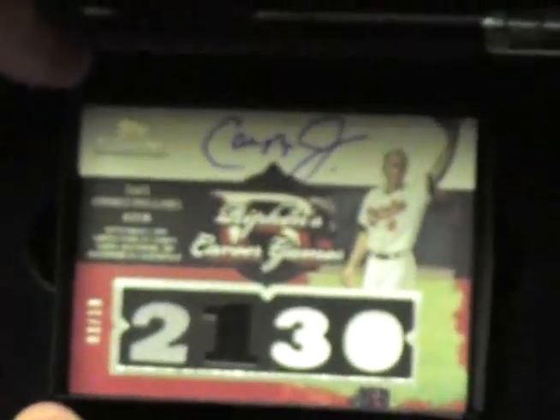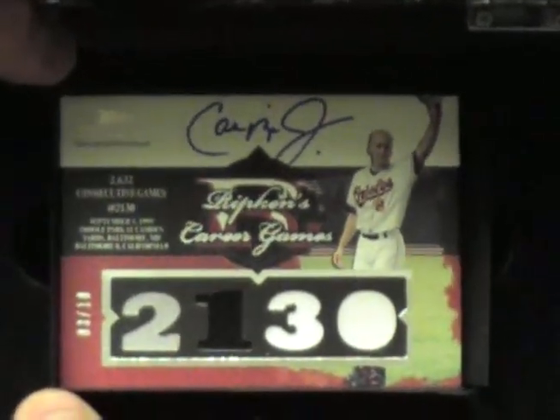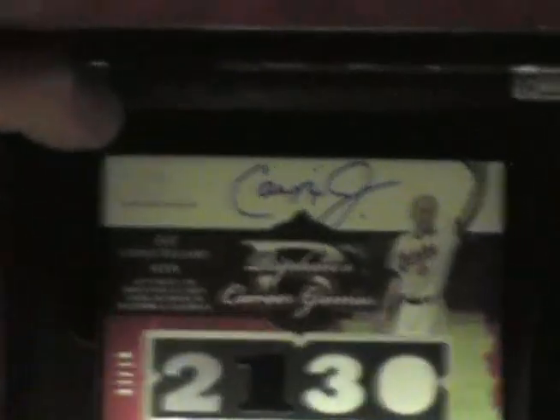Three of 10! And it's autographed. You did get a nice autograph on there — see it on top? That's an on-card autograph. That's a nice one. Ripken's career game — that's four game-used pieces. Game-used memorabilia with the autograph on top, numbered only 10 in the world. That's a nice hit.